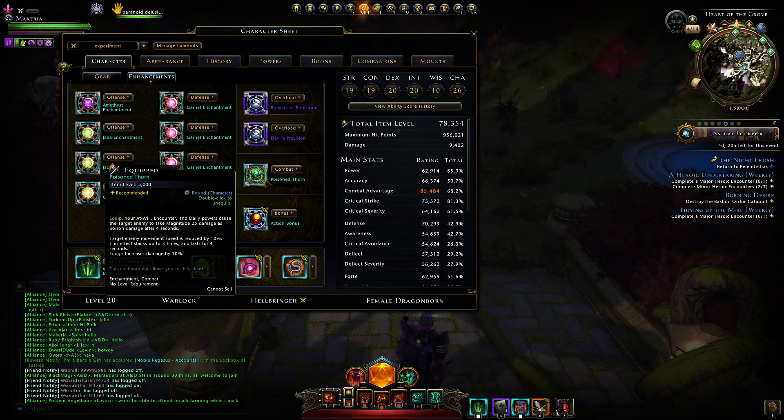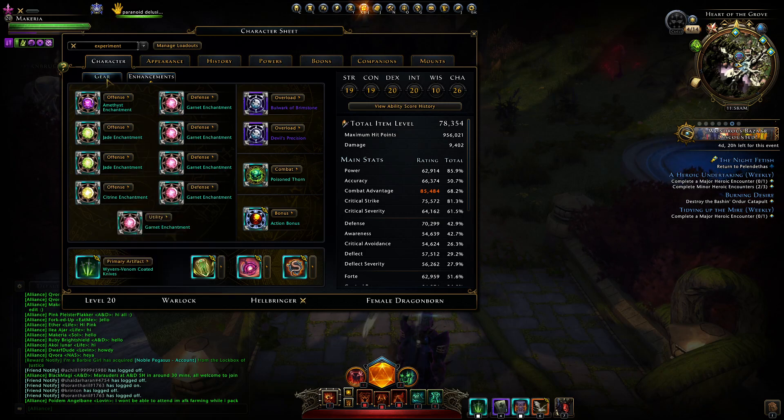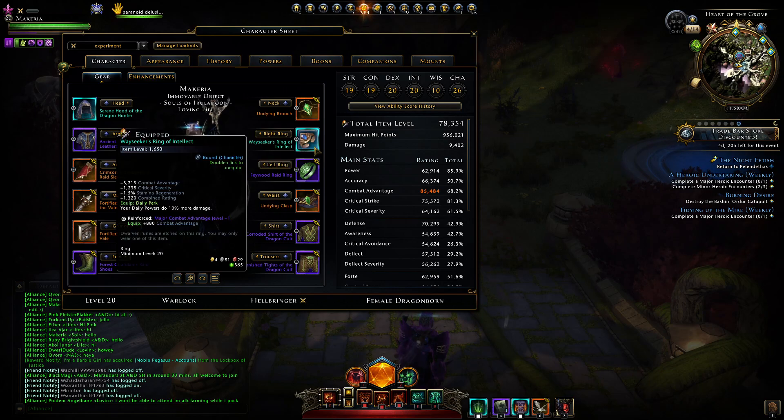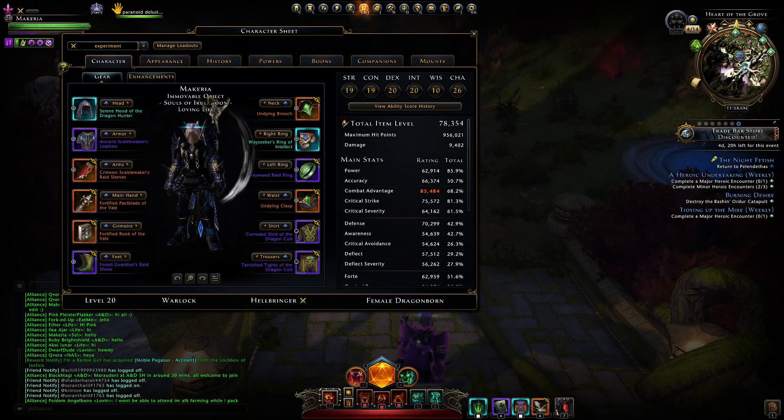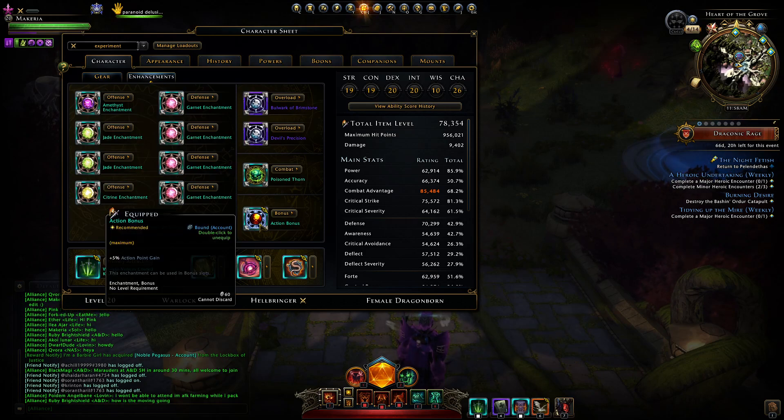This is supposed to be the best in slot for combat. I have movement here on the ring. Daily powers do a bit more damage, so I'm going to use my daily more often — so I have that there.